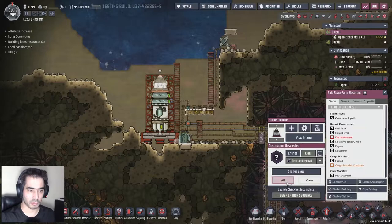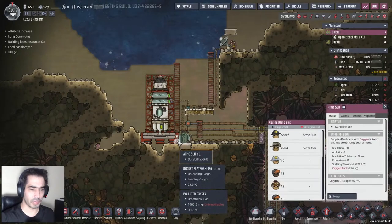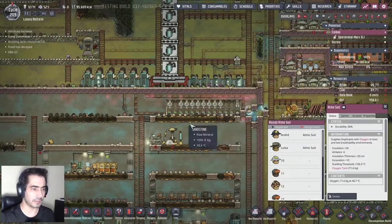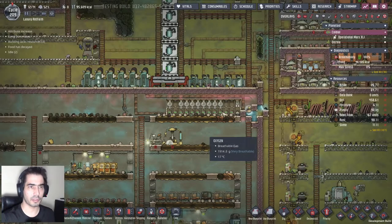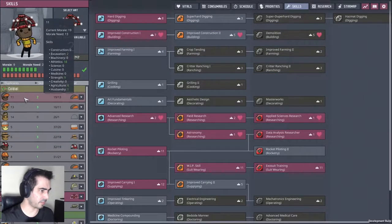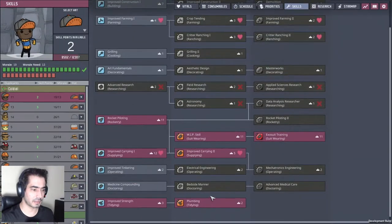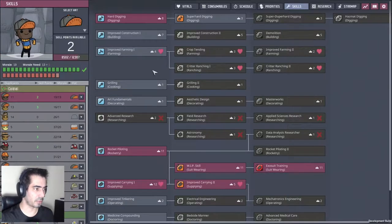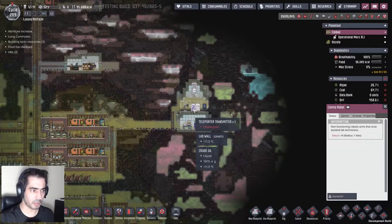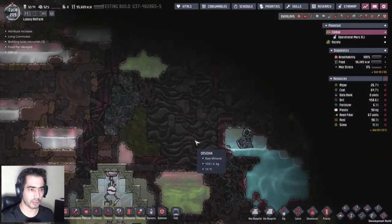Let's switch this to all. Why do I have an atmosphere there? Oh, because they're all delivered. I think I have somebody that's just idle. You, number 11, are not a digger - you are a rancher - but we're not doing any ranching for now. By the way, they've increased the amount of buildings that you can demolish.